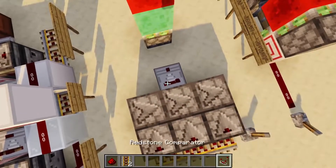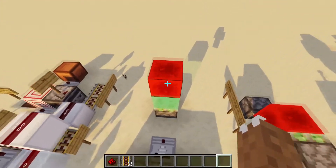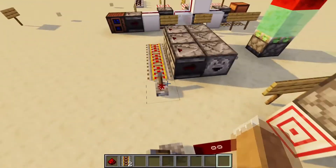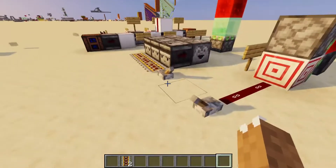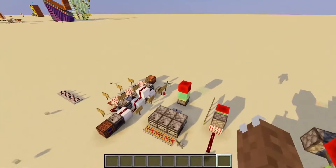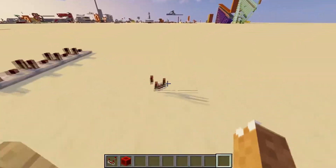Now, how we check if a comparator did get primed — because they won't turn on — is by using a BUD, which is just an update detector. Observers won't work. As you see here, if I do it without an item, that doesn't work, but if I put dust in there it does actually update. So that's just one of many ways to do instant redstone.